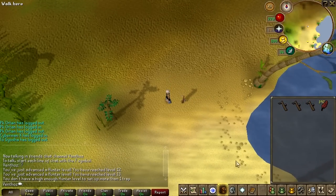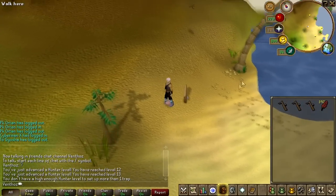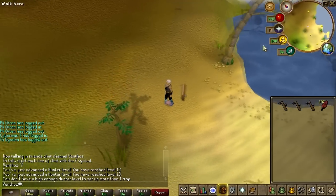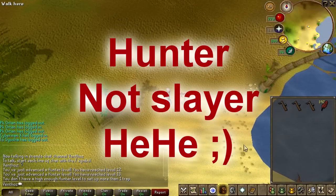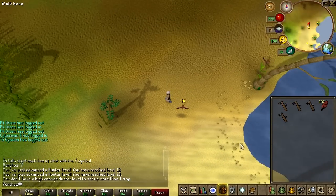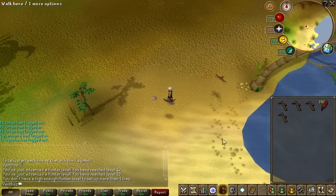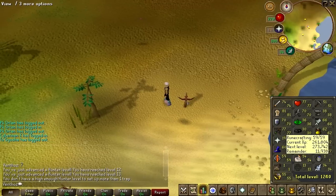I think I can set up two traps now. I'm going with Crimson Swifts all the way up until level 19, and then I'll move on to Tropical Wagtails. I'm pretty sure that's a very good method to train Hunter at this point.